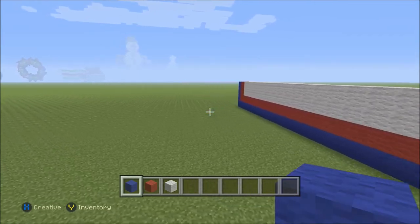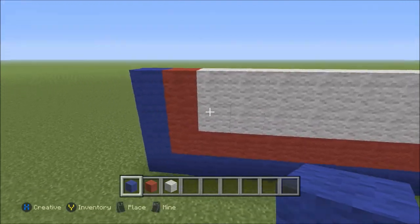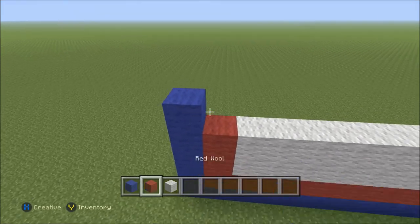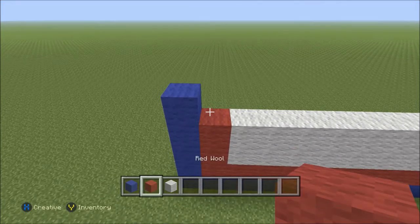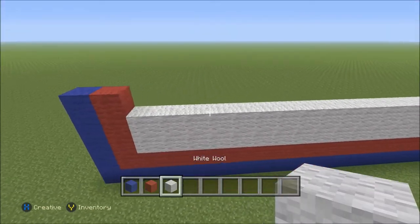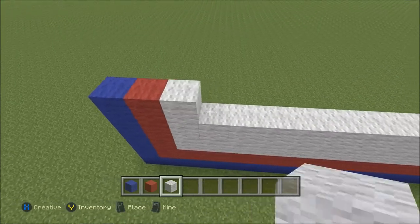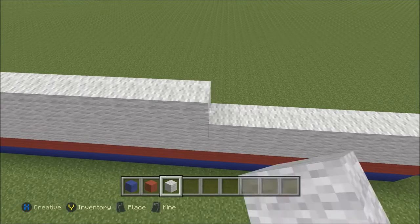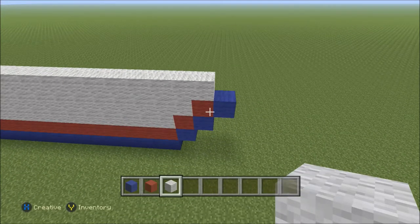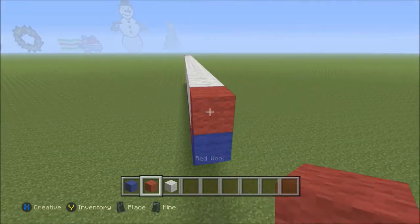Let's go ahead and move out here again to the left-hand side. Build up another row of our blue here on the far left, followed by red. And we're going to add white all the way across again until we're directly above the red over there. This time it'll be 22 blocks. Let's go ahead and just add that really quick. Stop right there. To the right of that, we're going to add one block of red, and then one block of blue.